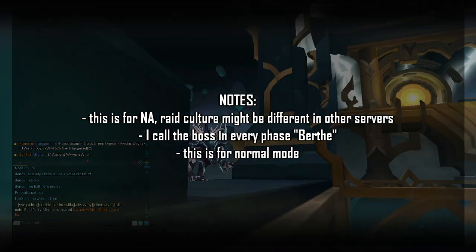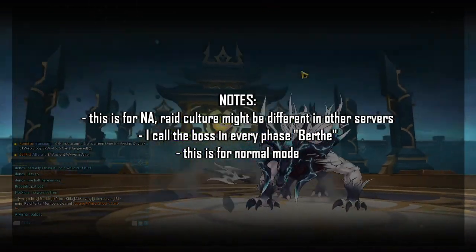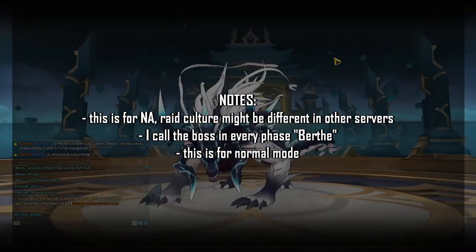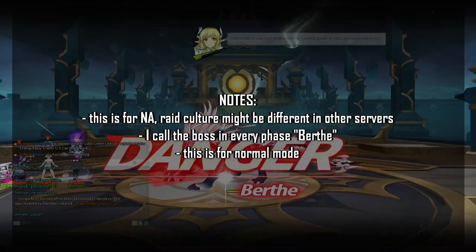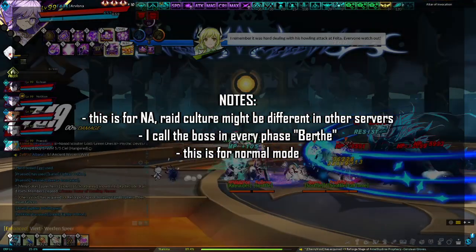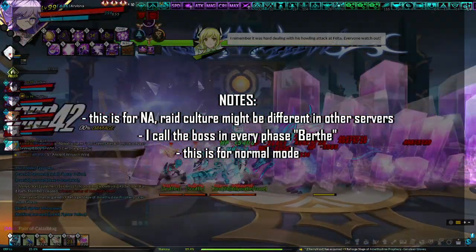Before we get started, there are a few things to note. First, this guide is marked as NA because if you are in a different server, the raid culture there might be different. Second, I don't read the story or have a good understanding of the Elsword lore — I refer to the boss that appears in each phase as Birth. Finally, this guide is for normal 15-6; story mode differs slightly.